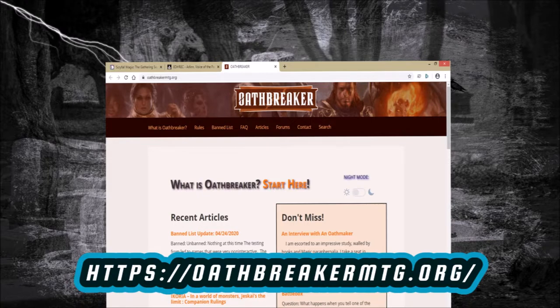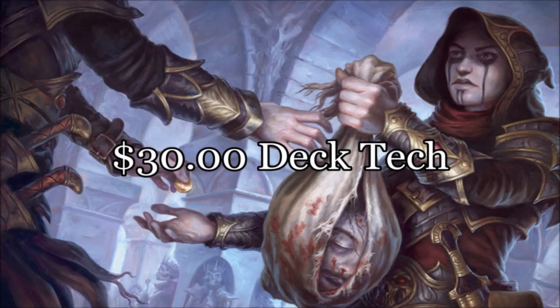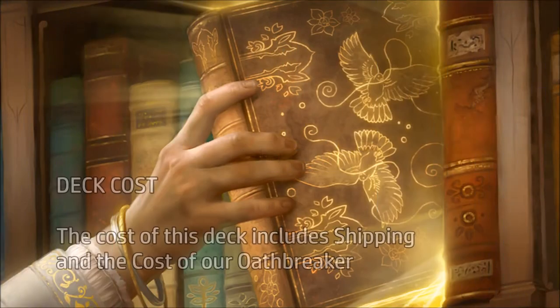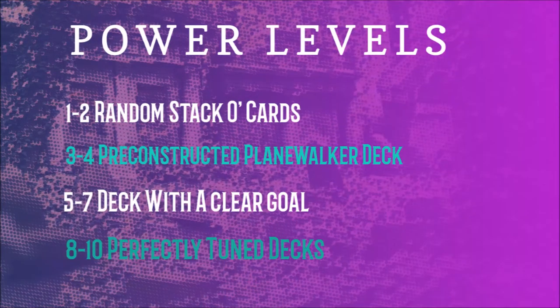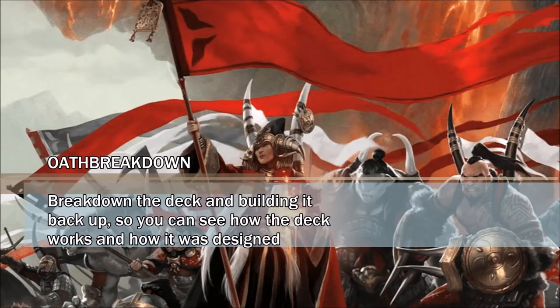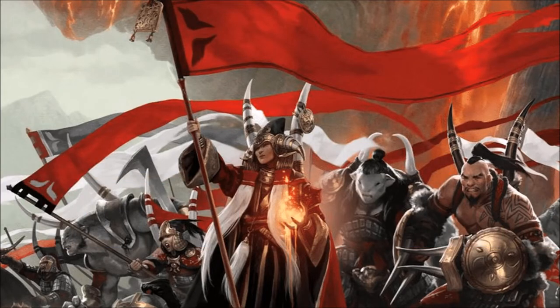In today's episode of the Oath Breakdown we will be looking at a $30 deck tech. The cost of decks on this channel include shipping and the cost of our Oathbreakers. Decks on this channel are built to be affordable, fun, and provide interesting interaction for casual play. This is in order to help new players join our format. Our decks are built to be 5s to 7 on the power scale, which we will explain in a future video. On the Oath Breakdown we break down the deck and build it back up so you can see how the deck wins and how it was designed. Now let's get into it.